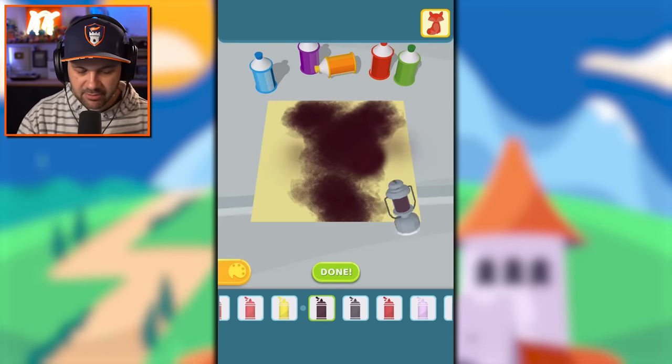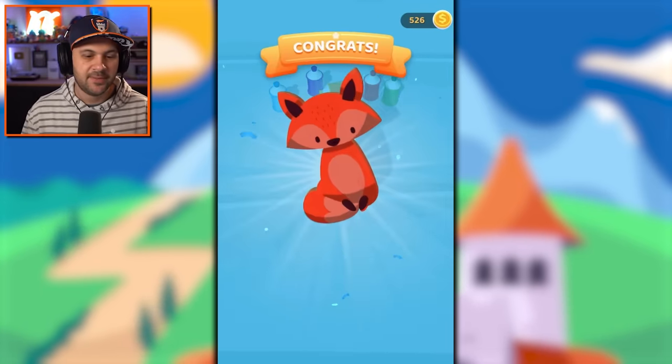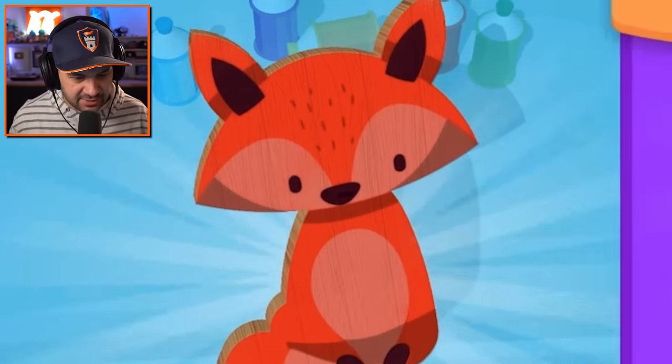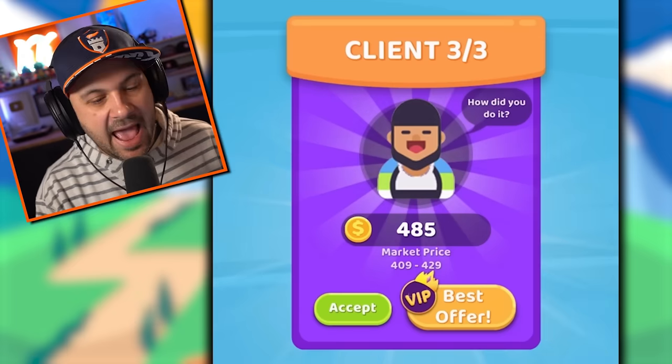Alternatively I probably could have gone with white — oh, that's perfect! That is so good. I feel like we nailed that one. Next offer — no, you're awful, get out of my face. Yes, hello, you are my friend — 589, don't mind if I do.